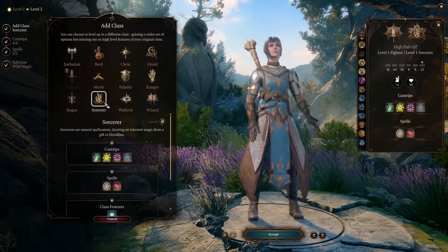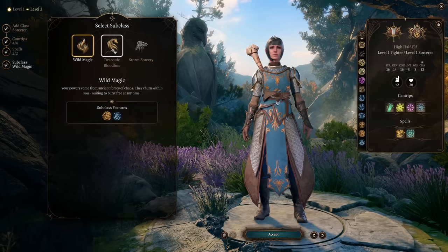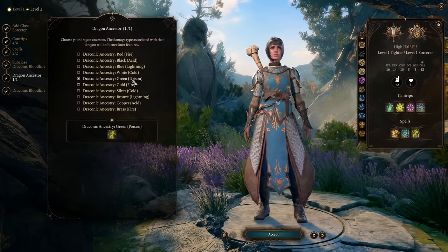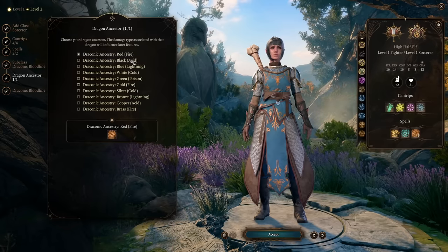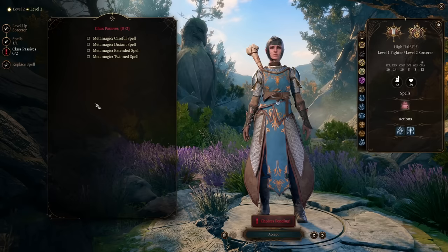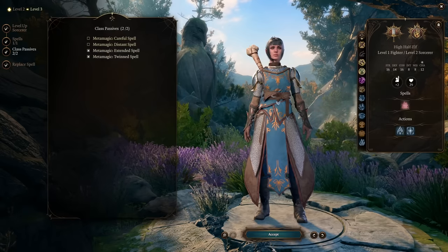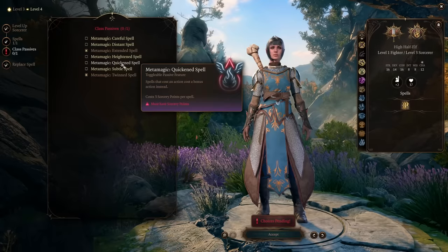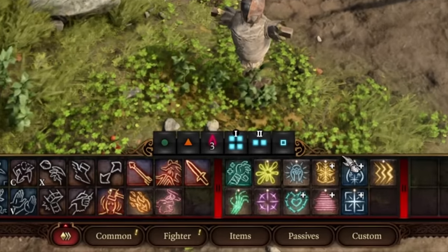Then your next three levels are going to go into Sorcerer. When it comes time to pick your subclass, you are going to pick Draconic Bloodline — pick whichever dragon you want, it doesn't really matter, because we're only here for two things: Metamagic and the Blur spell. For your Metamagics, you want to pick Extended Spell — that is the important one — as well as Twin Spell and Quicken Spell. At this point you should have three Sorcery Points, four level-1 spell slots, and two level-2 spell slots.